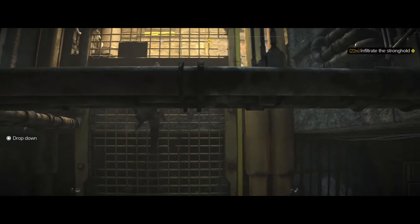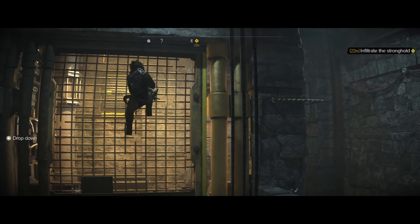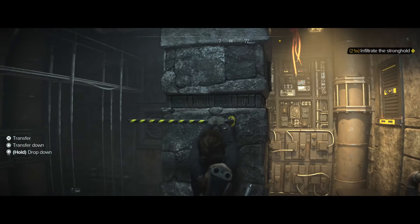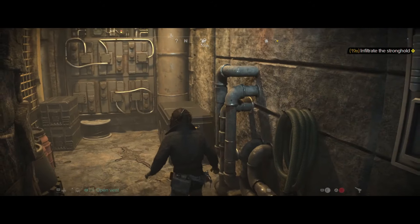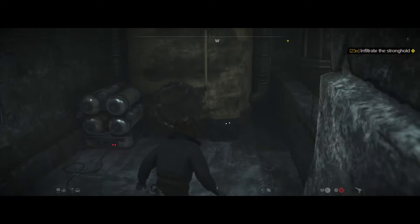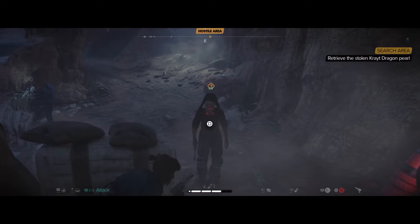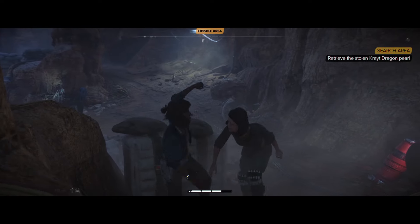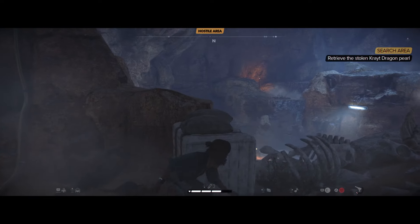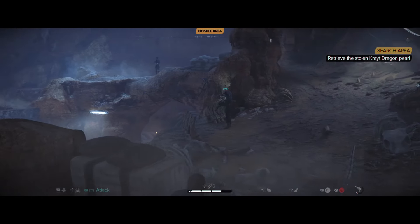Whether breaking into an Imperial base or an old Clone Wars factory, the traversal is rather satisfying, as are the stealth elements. Travelling through vents, swinging across drops with your grappling hook, climbing up walls and across huge structures, sneaking around huge compounds and avoiding detection — Kay has a lot to think about, but there are opportunities to reach your objectives all over the place. Various entry points and ways to approach infiltration mean you're always having to think about the best way to sneak into a base of operations.